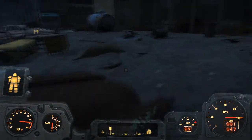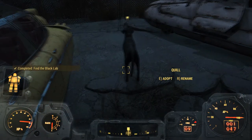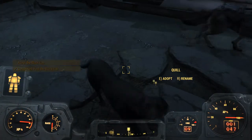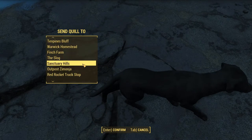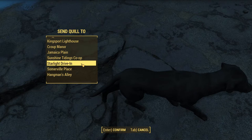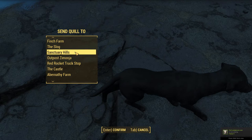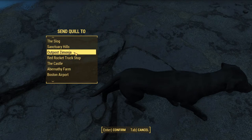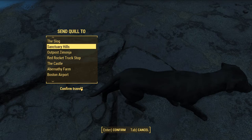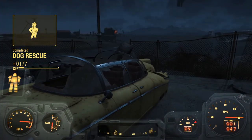Looks like it's right over here guys. Hey fella — adopt the black lab. Let's go ahead and hit E. That's pretty cool. I'll go ahead and send him over — should I send him to Sanctuary Hills for now? Let's send him to Sanctuary Hills for now. And that was actually pretty easy. I was expecting a little more.